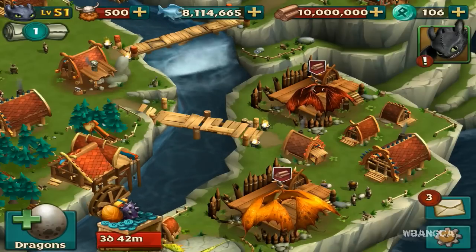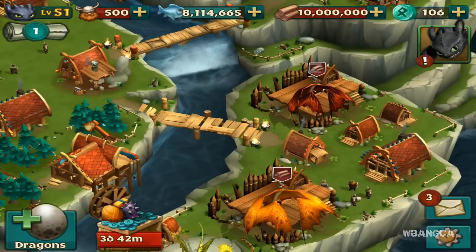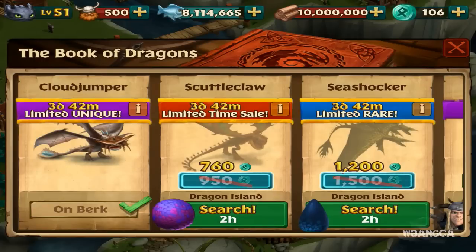It is August 22nd, 2014, and they have the Cloud Jumper and some other dragons. I think the main dragon you want is probably Cloud Jumper, available for three days until Monday.